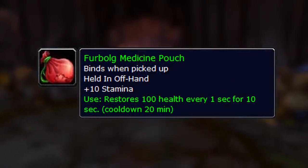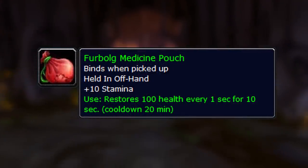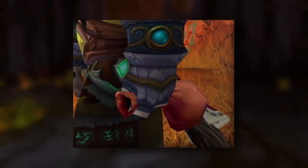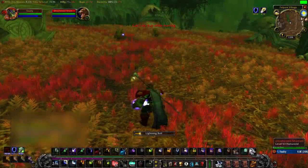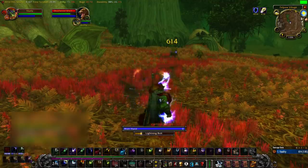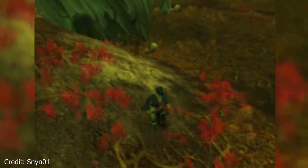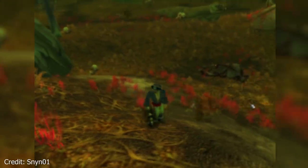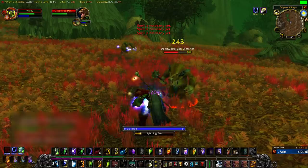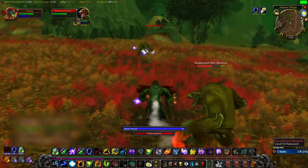As well as the Timbermaw Medicine Pouch, which is a very unique offhand item speculated to be pretty good for some classes in 1-on-1 duels. As crazy as it sounds, I'm actually trying to get Exalted with Timbermaw Hold just to get that amazing trinket. I think it would be pretty amazing to have in a raid or when dueling someone. And due to how few people actually grind this reputation, I think it would be a pretty unique thing for my character to have.